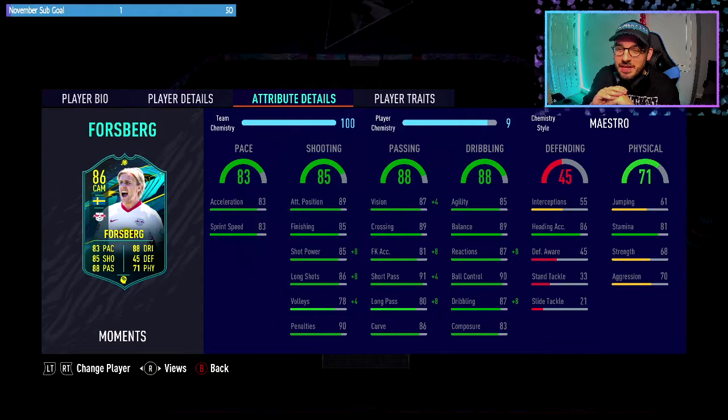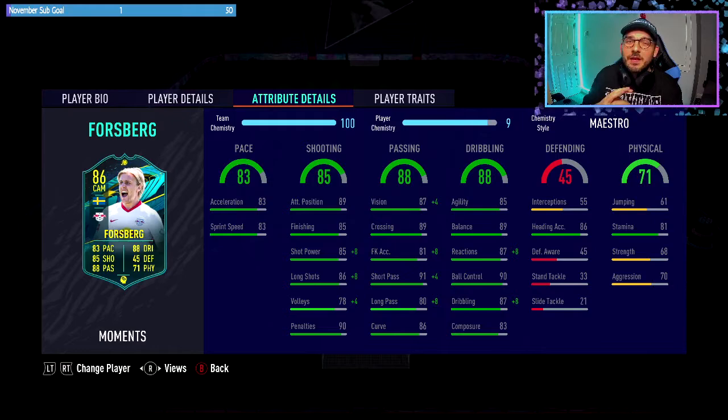He's got good stamina — he lasts for the majority of the game. Incredible balance and agility. With the 4-star skill moves, we can do quite a lot of rubber spins and hopefully come out with some nice skill moves in tricky situations. Get some finesse shots off because they seem to be back all of a sudden. We'll get into a couple of games with him now and see what we can do.